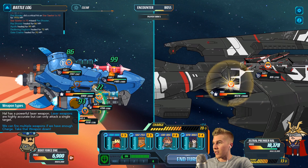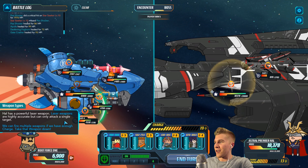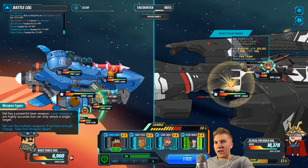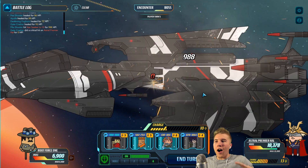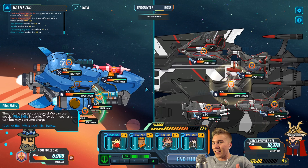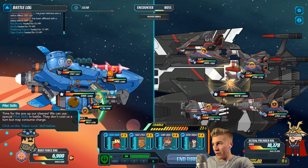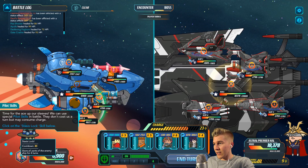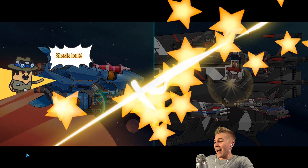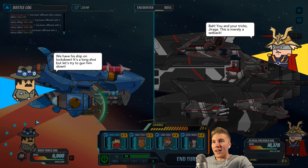We also get a little stasis lock — a cool down of 20 turns, but it's really, really powerful. It's going to stun all parts of the enemy ship for four turns. Pretty powerful! I don't know how we get that power, but I want to make sure we get it as soon as possible. This is obviously a flashback — it's kind of showing you the potential of where battles can go. It's also a tutorial, but we are not going to get this powerful of a ship starting off.